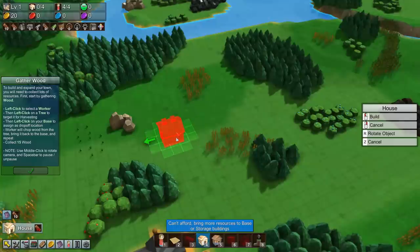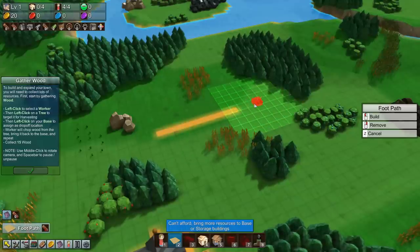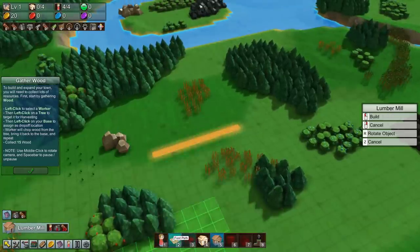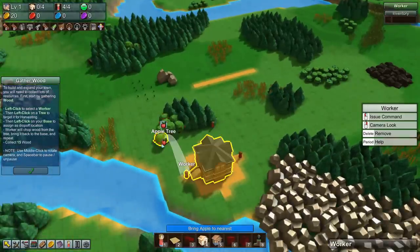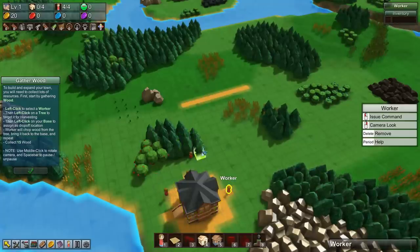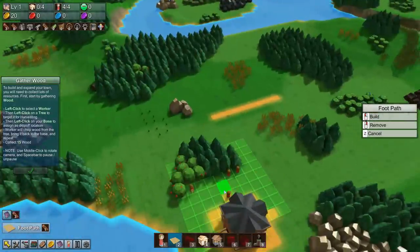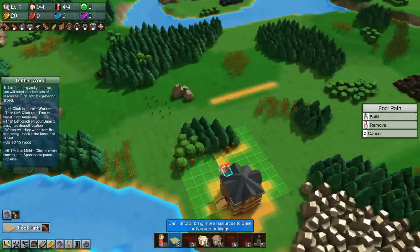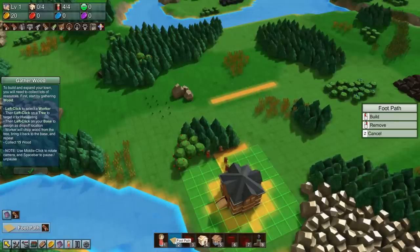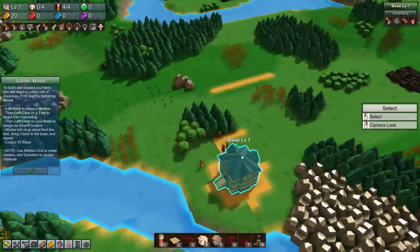We got some houses over here — let's do some houses. I think I need roads first, so let's put a road right there. Can't afford it; we need to bring more resources to base or storage buildings. So chop that tree right there, go get that tree, and then bring it back here. There we go — get the tree, bring it back. We got resources now; we need to collect 15 wood.